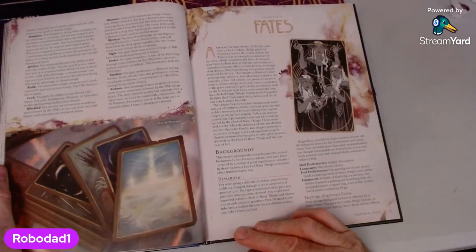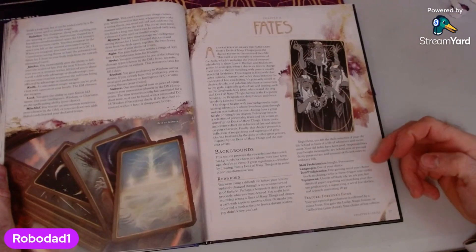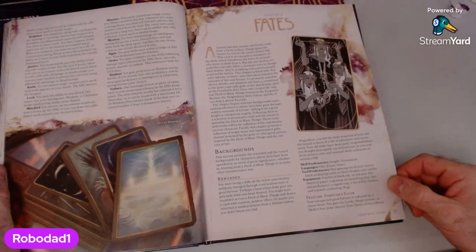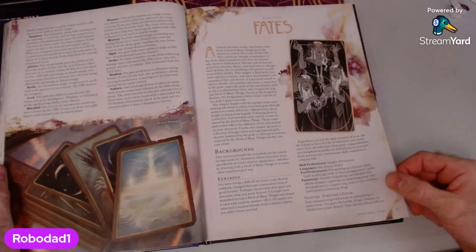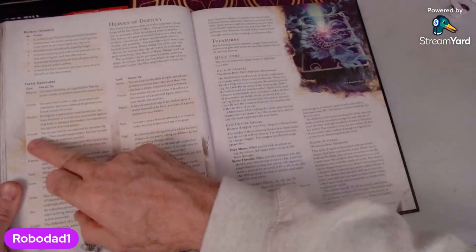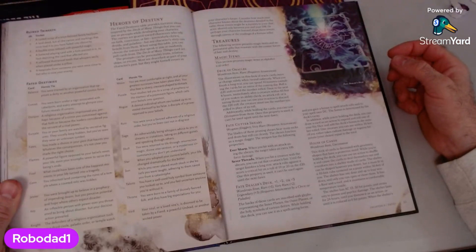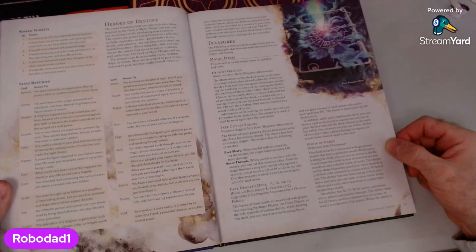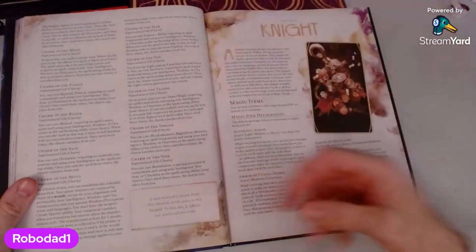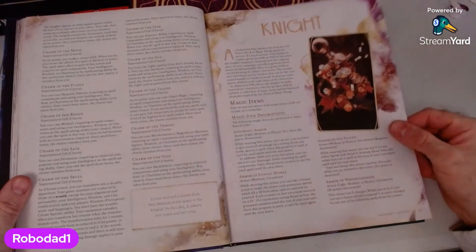The Rewarded background — you left the daily miseries of your old life behind in favour of a life of adventure and excitement. Insight and persuasion as skill proficiencies. Your unexpected good fortune is reflected by a minor boon — you gain Lucky, Magic Initiate, or a Skilled feat of your choice. So yeah, house a player character who has come across this deck. Fated destinies — each card. You and your family are watched by secretive figures; they usually keep hidden but you've seen they wear an unknown symbol. Treasures: deck of oracles, supernatural gifts. You pick a category, and then there are different items that can represent any card.